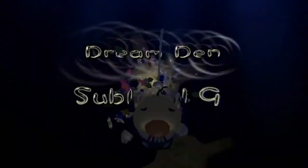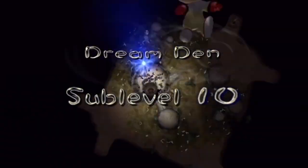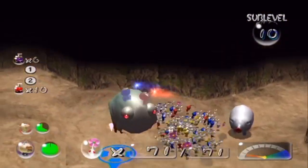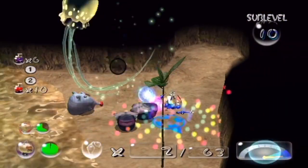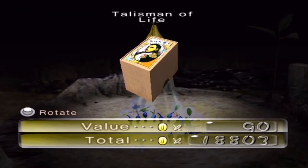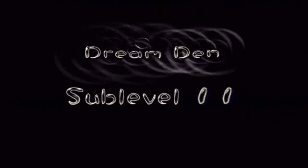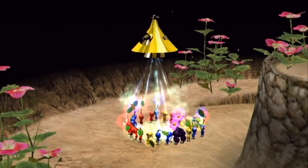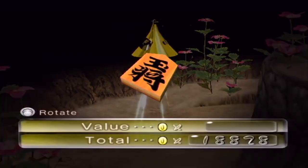Ninth floor is a rest area. Tenth floor is more water, water dumples, a gatling groink, wallywog, and fire and water to get hanafuda cards. Eleventh floor sees the return of bread bugs and other annoying creatures, to get a mustard lid and a shogi tile.